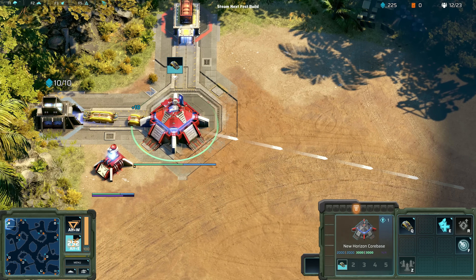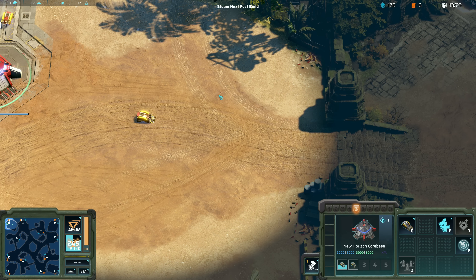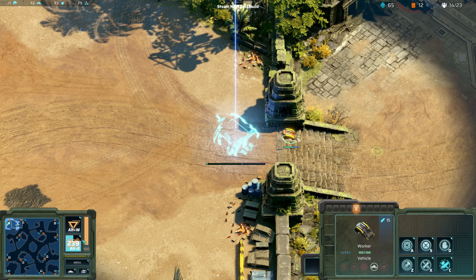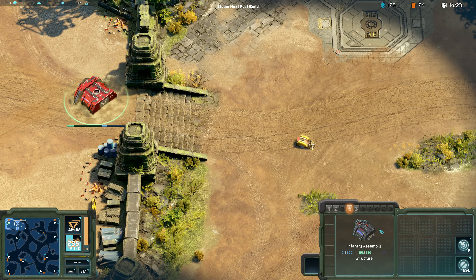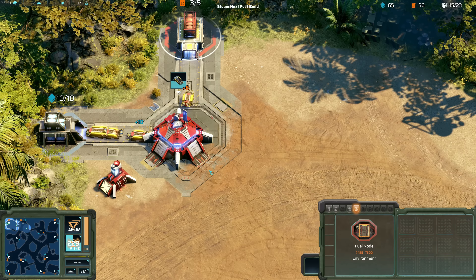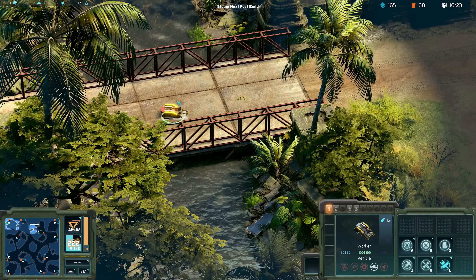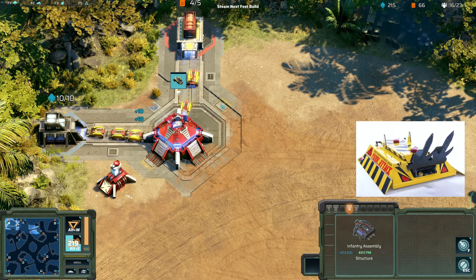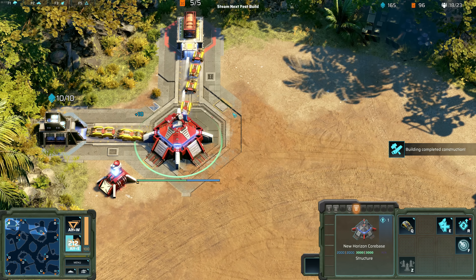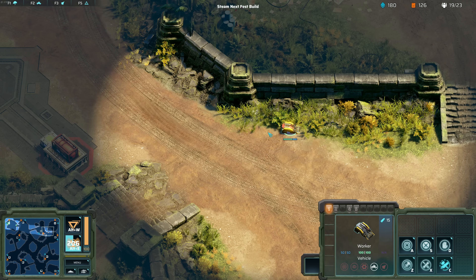So the build order: I've got 10 guys on materials, one guy on fuel, then my next guy puts down a barracks at the front of my base to train infantry and get things rolling. Then he goes out to scout for my enemy. It's a four-player map so the enemy could be in one of four positions. I'm also saturating my fuel. The resource collector kind of reminds me of those Robot Wars machines that used to be on TV — it looks like it gets underneath and just flips.